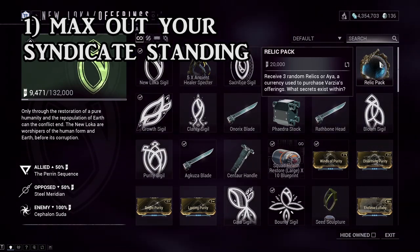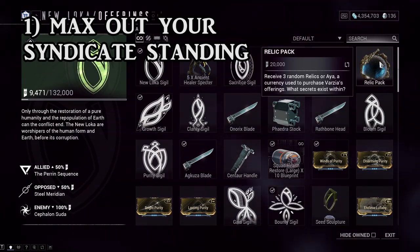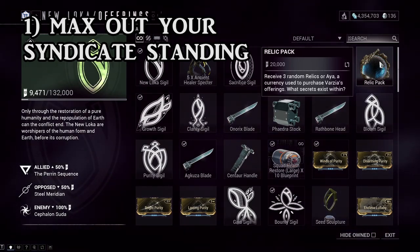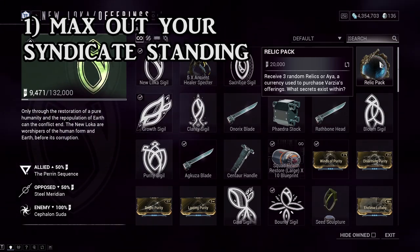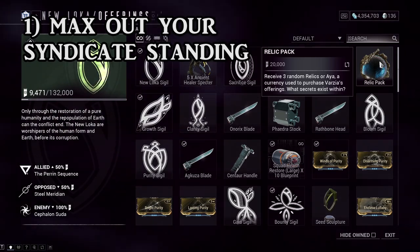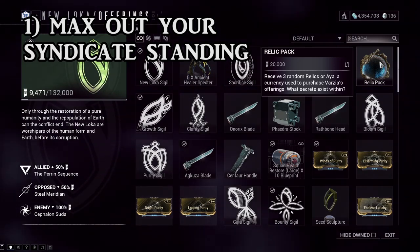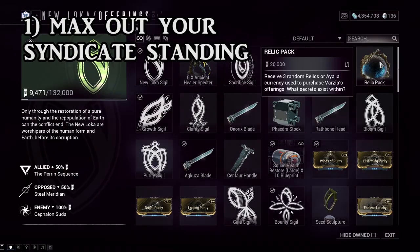We're more interested in those relic packs. These relic packs have a chance of giving you old relics or even new relics that just got released. However, make sure to only open up this relic pack once Hildren Prime itself has been released. Do not open up your relic packs until Hildren Prime has been released, otherwise you're just going to waste your time and precious effort.